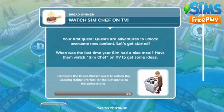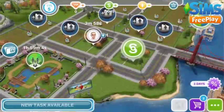Watch Sim Chef on TV — this is the first goal. To start this we're going to head home and click on the TV. If you go to the first house instead of the second house you can complete it quicker, because the TV in the first house is more expensive and has a higher star rating.